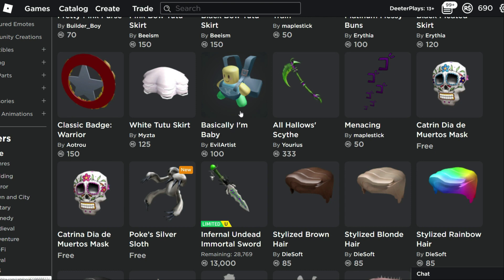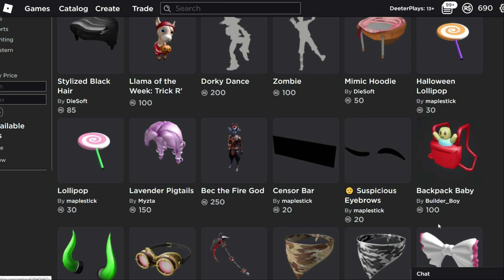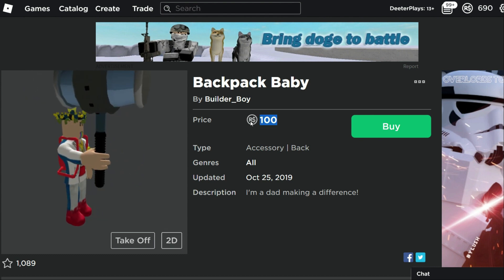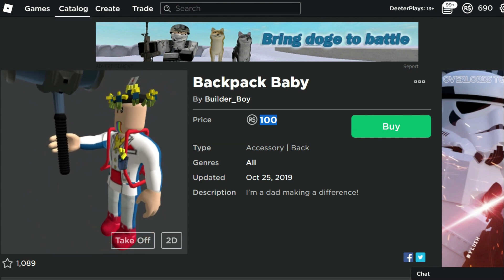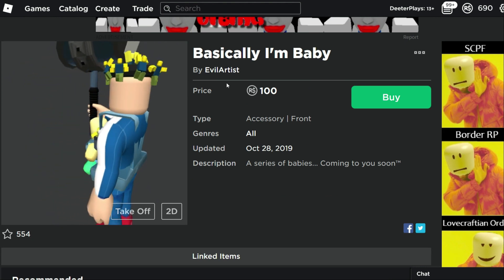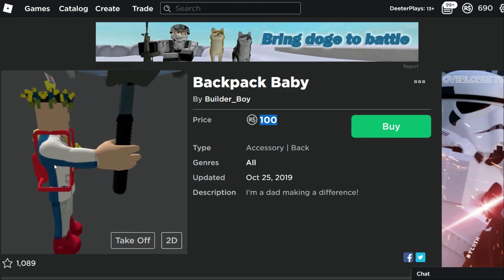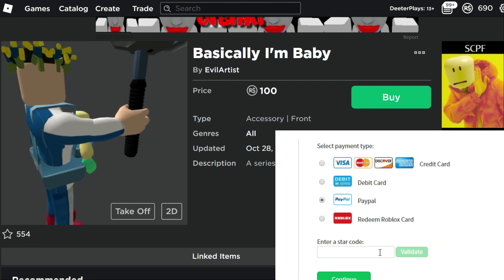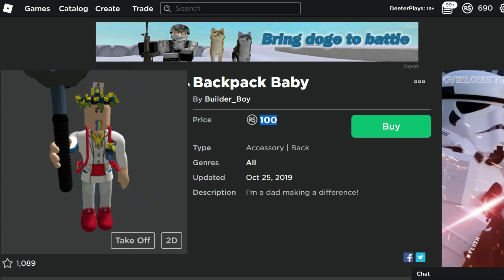Except I did notice just a couple of things. There's this baby thing right here and this baby thing right here. What's weird is they're built by two totally different UGC people — one's in the back and one's in the front. These each cost 100 Robux. You've got a little backpack baby — that one's made by Builder Boy and was made on October 25th. Evil Artist came up with a front baby that looks very similar; it almost seems like it's the same baby or at least a baby from the same person. Maybe they're sort of working together on a series, or maybe they're kind of picking off of each other for ideas.